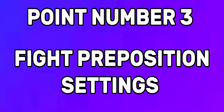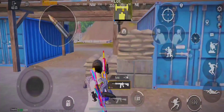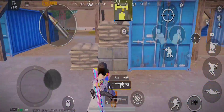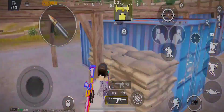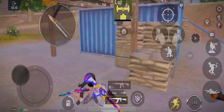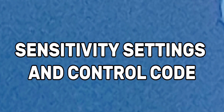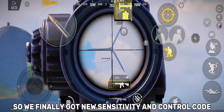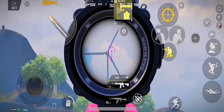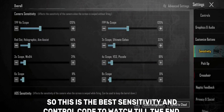Point number three: fight positioning settings. Always keep the jump-climb button on to avoid wrong misses in PUBG. Sensitivity settings and control code — we finally got a new sensitivity and control code. This is the best sensitivity and control code, so watch till the end.